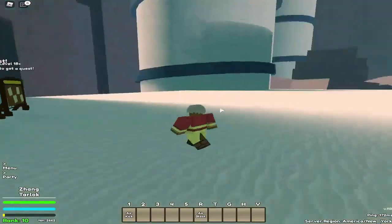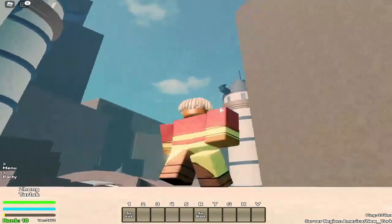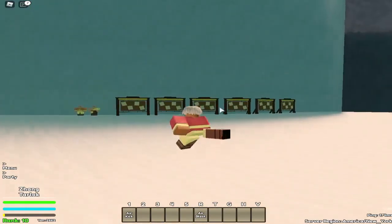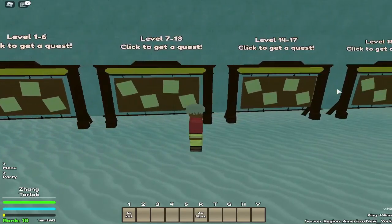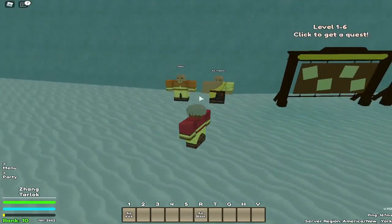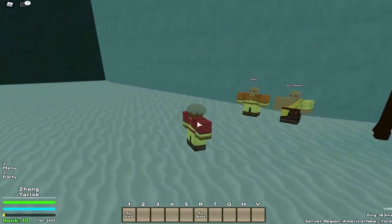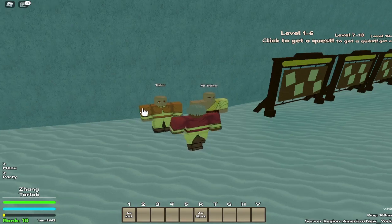The first thing you do — you're gonna spawn in your village, whether that's the air nation, earth kingdom, and so on. First, you're gonna see the quiz. Don't do the quiz yet — don't rush it until you know what you're doing. Also, these are the clothes. I asked people and they say the clothes are not like armor or anything useful.